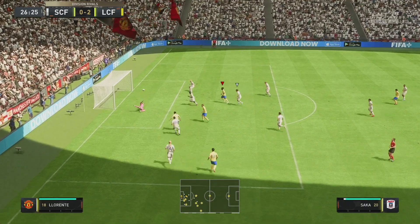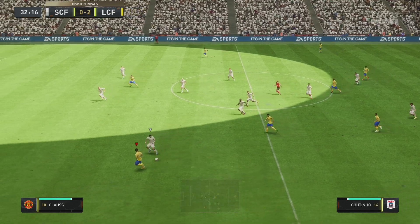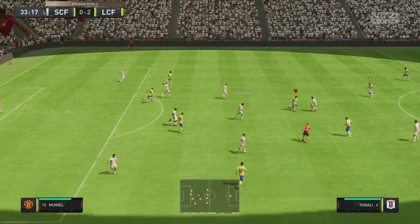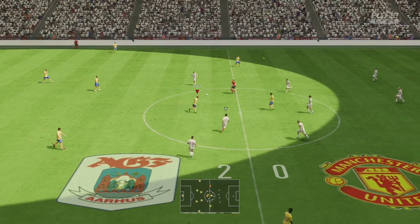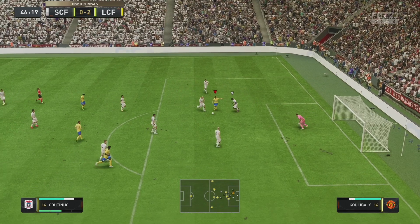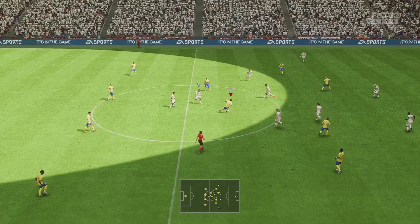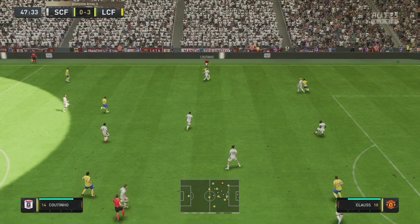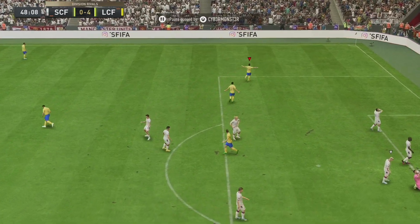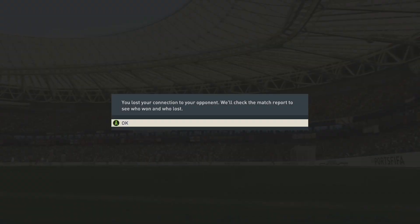We'll take it down the sideline, chip that over to Son — can he hit it? Keeper saves. Vardy out to Coutinho — oh, he's skilled them! A little fake shot, can he get the shot off? And he does — a couple of skills mixed in there and we managed to get the goal, first goal for Coutinho. Gone for the long shot — it's in! Beaten for a second time with Coutinho, this time from range. And it is Kyle Walker in goal, so he's not the tallest of goalkeepers. We'll make it 4-0, and he's quit.